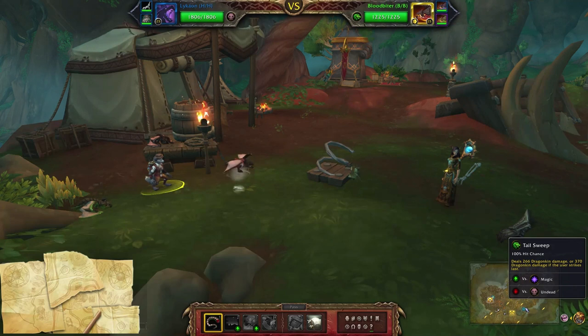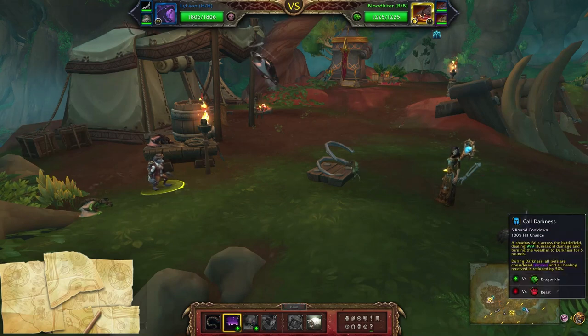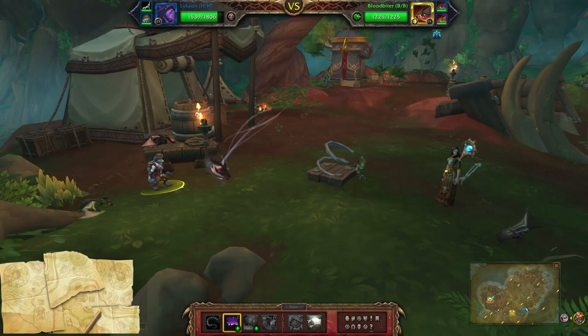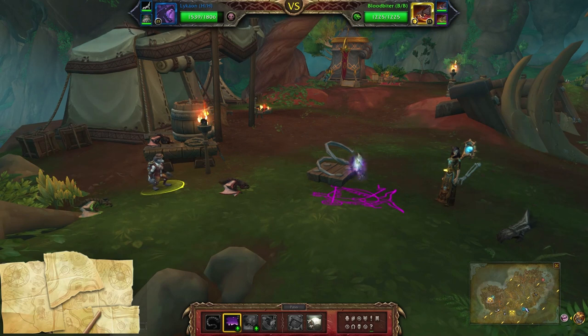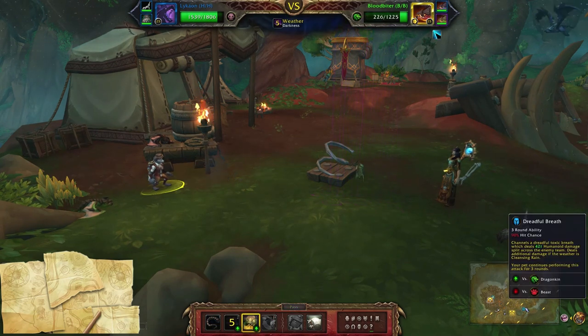So first move I should say is Tail Sweep, since he's going to be up in the air I don't want to waste it. Next I'm going to use Call Darkness, then Dreadful Breath.